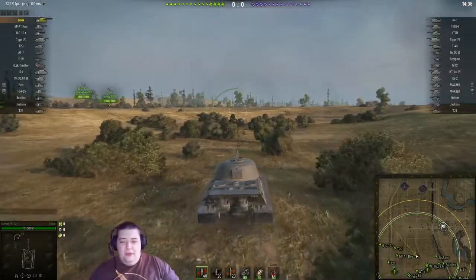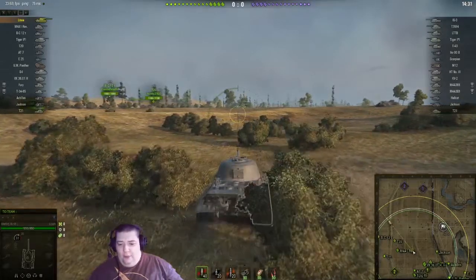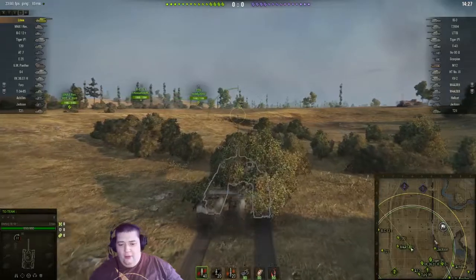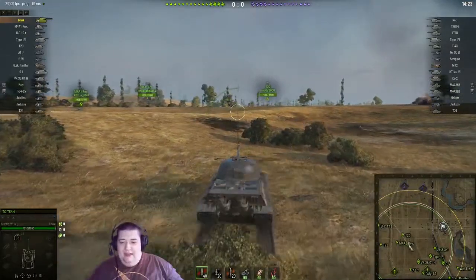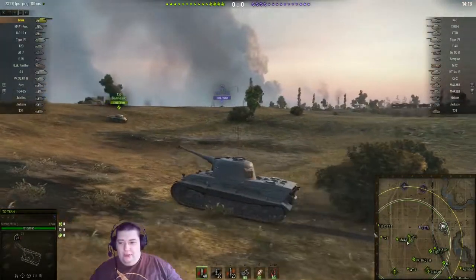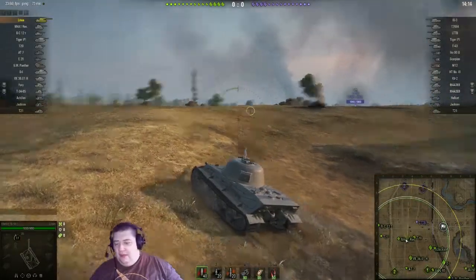So back into the gameplay. This is an encounter battle, so it will be a little bit different from a typical battle. As you can see by the fact that we're pushing out into the field, whereas normally heavy tanks will try and take the hill or hold this middle ground here. We're more or less in the center of the map right now, not pushing towards any real extreme part of the map.